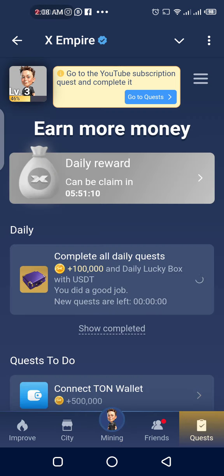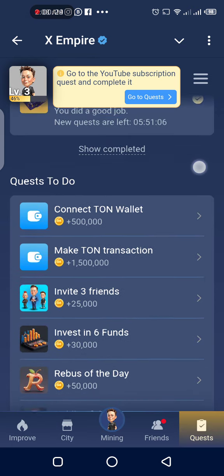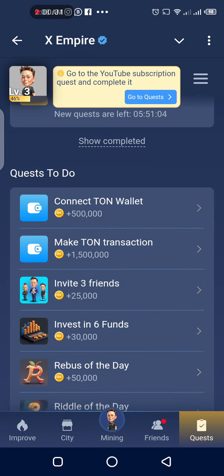You're going to tap on Quest. You can complete all of the daily quests just like we do in Hamster. You can see right here: Quest to do — Connect on Wallet, there's a transaction, and Invite 3 Friends. So let's do the Connect on Wallet.